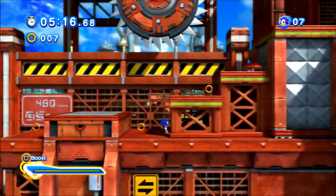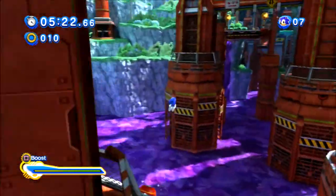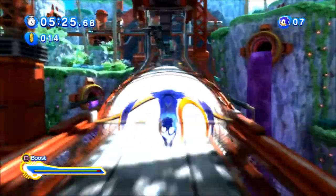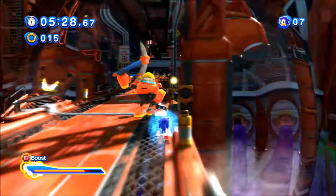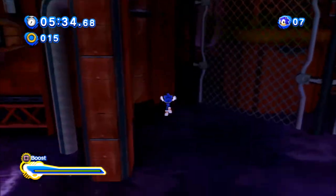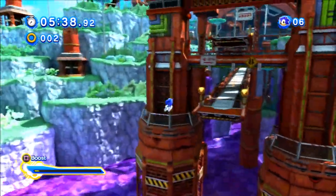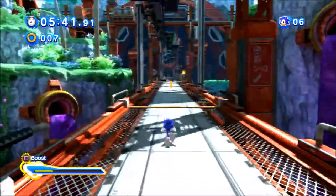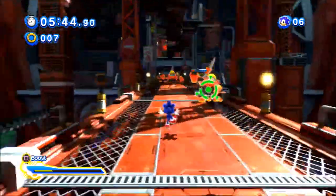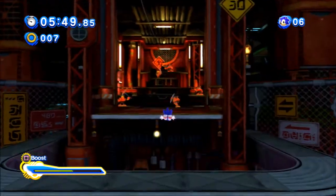Wait, that means we're gonna unlock two people in this video. We just unlocked Vector, and we're gonna unlock someone when we finish this stage. Now this stage is not hard but it's just a long stage, that's all. Thank god I didn't die there — if I did then that would have been bad. Okay, the best I'm probably gonna get is a B rank right now. I'm probably gonna fall down here again — yep. Okay, that's fine. Let's not screw up.